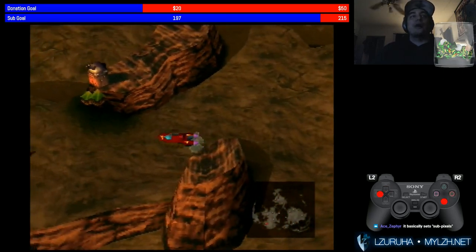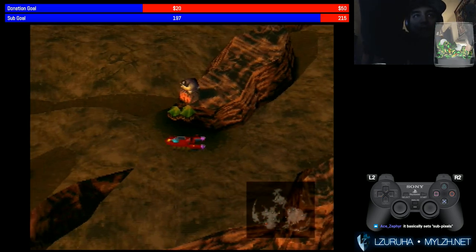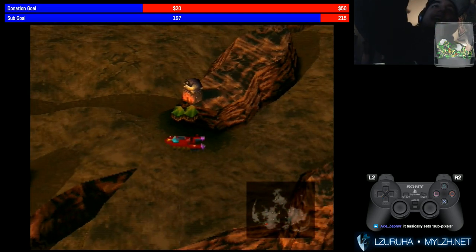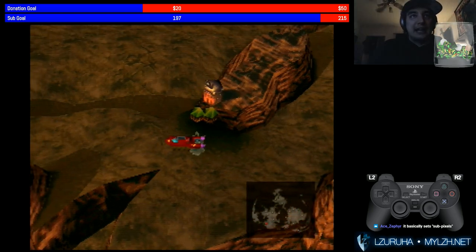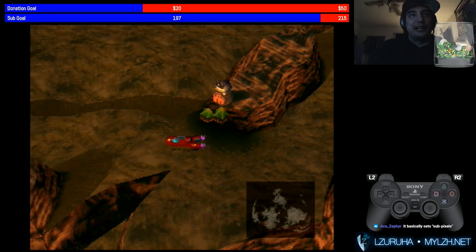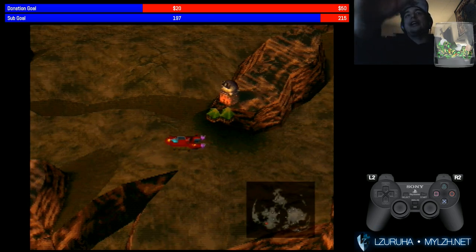Now we're getting to the point where it kind of matters again. If you look over on the left here, you can kind of see this weird seam, almost like someone stitched the world map — that's the event trigger for the buggy breakdown. You want to get past it just a little bit. You want your second wheel to be right here — just a little past it.